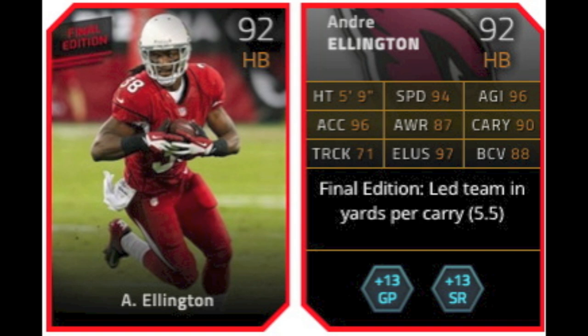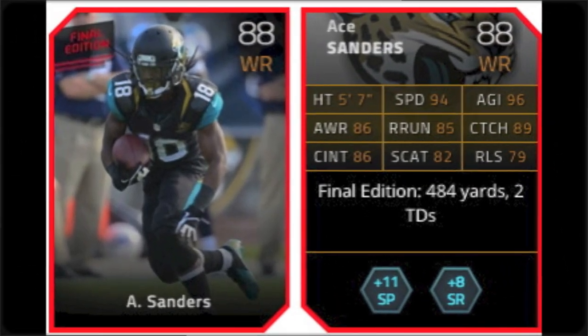Andre Ellington, 92 overall halfback for the Cardinals. A 94 speed, good. 96 acceleration, good too. A good pairing — 96 agility, 90 carrying, and 97 elusiveness. Very good elusive back. He gives plus 13 to both ground and pound and speed run chemistry.